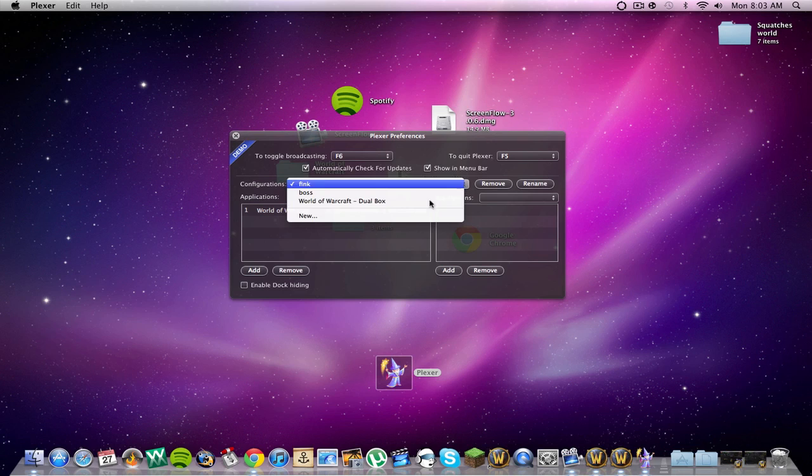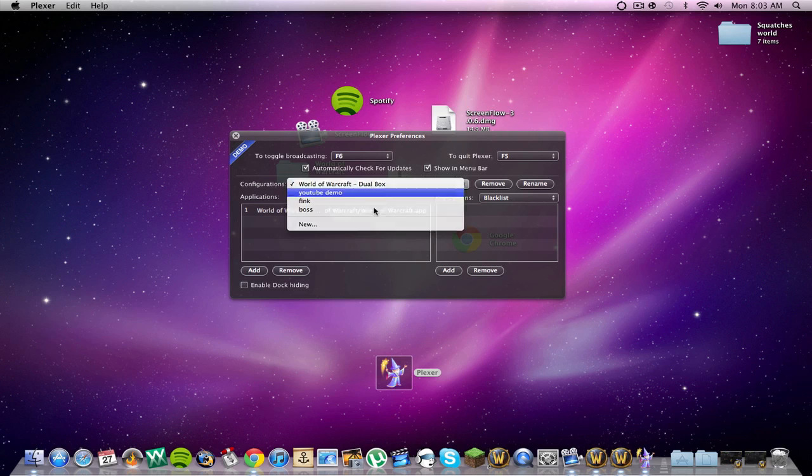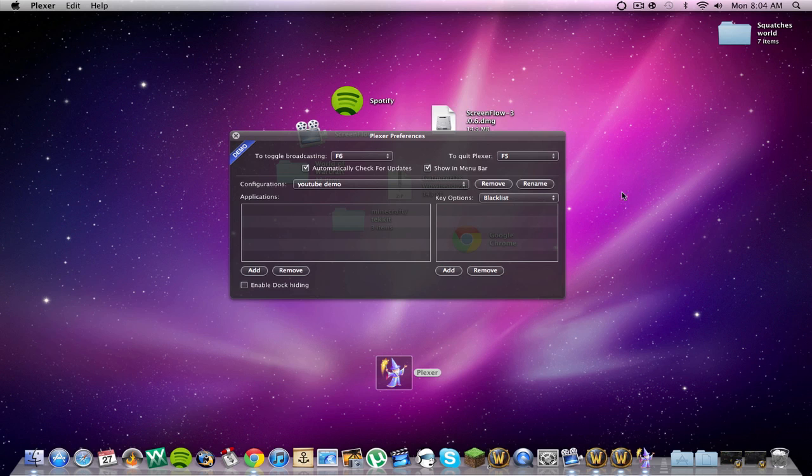I'm going to do a new YouTube demo. I need to cancel. YouTube demo. Switch to that one. Yes, it's the demo. So what you first want to do, assign a key to start broadcasting. Mine's F6, and to quit broadcasting — F5.